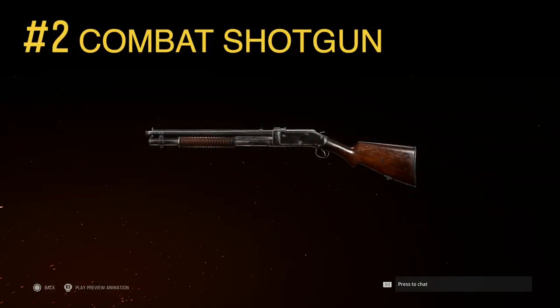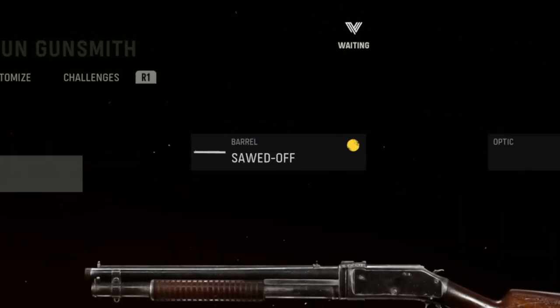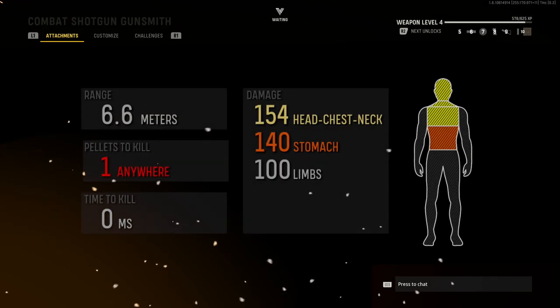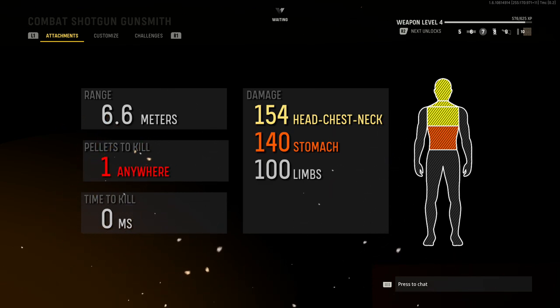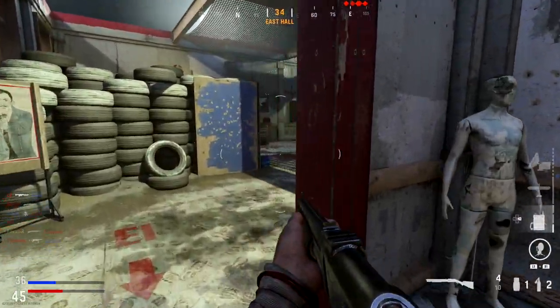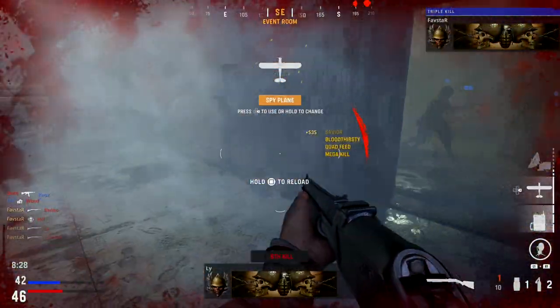Next up at number 2 is the Combat Shotgun. We'll use four attachments to create a top-tier close-ranged weapon: the sawed-off barrel, the 12-gauge 5-round tube magazine, in the Ammo Type category Packed Powder, and finish up with the Vital Proficiency. Once equipped, we'll only need a single pellet to land anywhere on the body to secure the one-shot kill within 6.6 meters. Using the Combat Shotgun in this configuration is as easy as it gets — there's no need to aim down sight, just fire in the general direction of the enemy for easy kills.